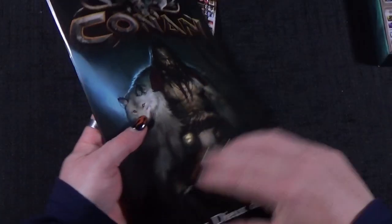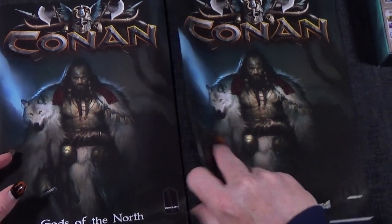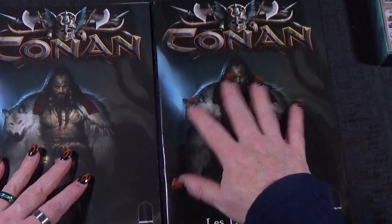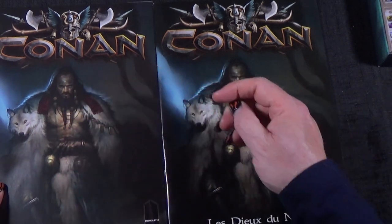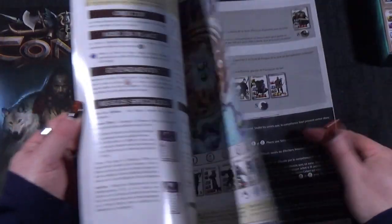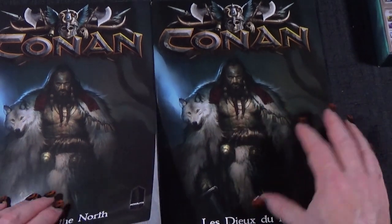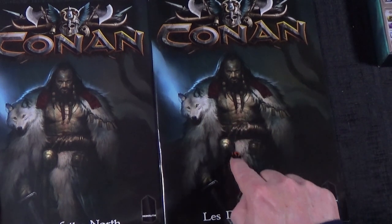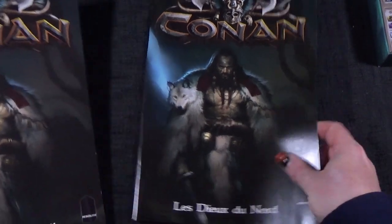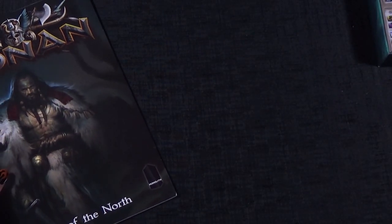We also have one in French. This seems weird — the French one seems thicker and it's on a different type of paper. This one is quite matte whereas this one is quite shiny and glossy. The paper inside still feels the same glossy paper, but the cover is different. It looks different if you look closely — it feels like a different cardstock for the cover.